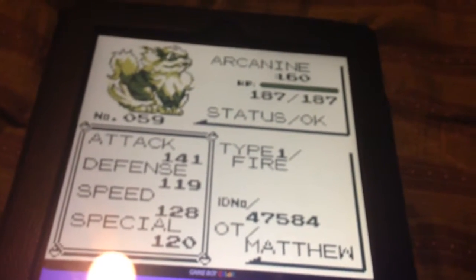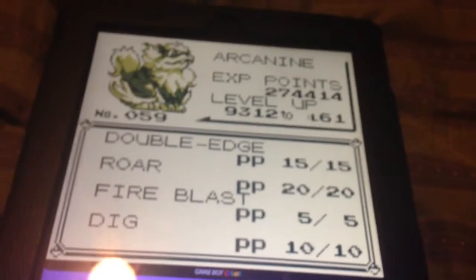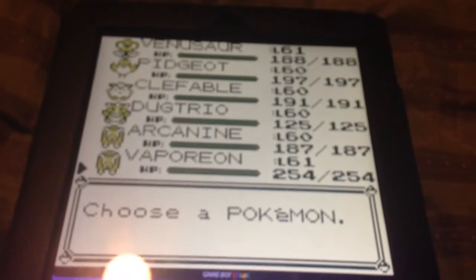Arcanine, level 60. Fire type. With Double Edge, Roar, Fire Blast, and Dig. Yeah, Dig is for coverage.